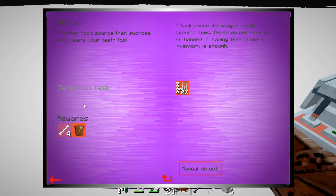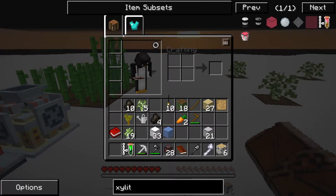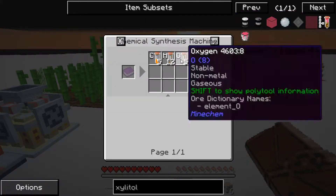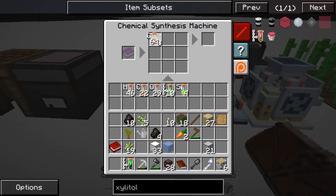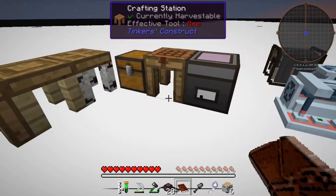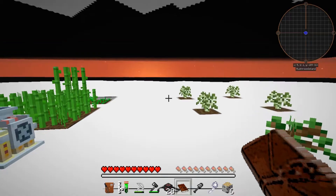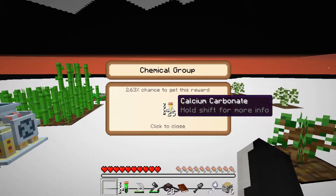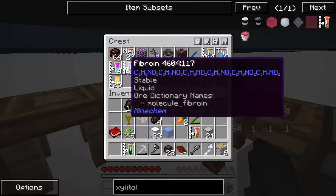Next one — xylitol. Let's make it for those bones and that reward. So it was five carbon, twelve hydrogen, and five oxygen, and then we get xylitol. That was easy. Let's get our reward — what will we get? Calcium carbonate. That's very useful right now. I could need it at some point.